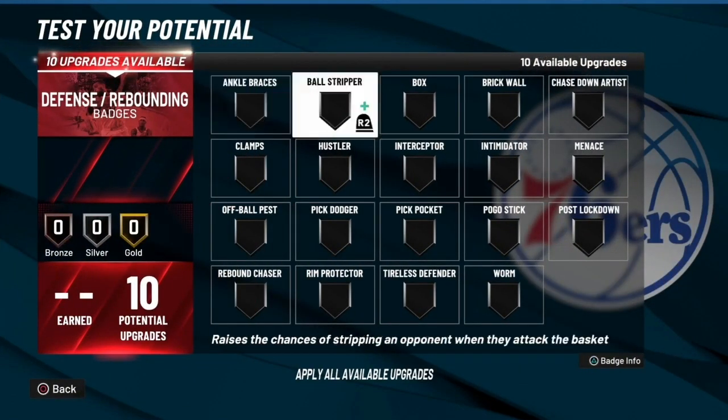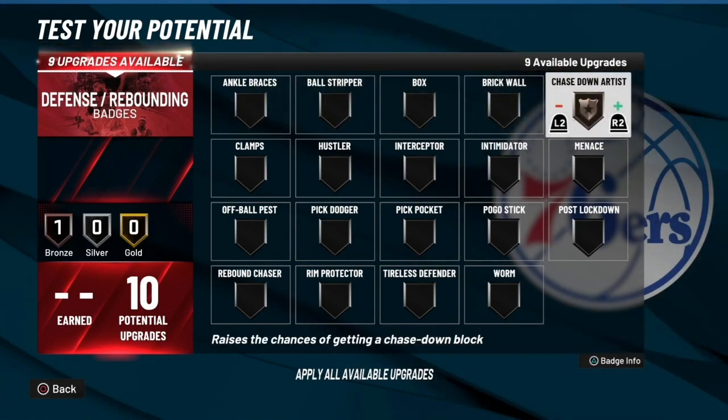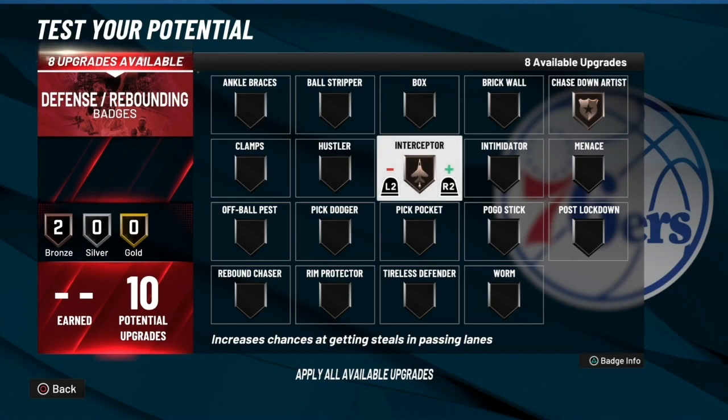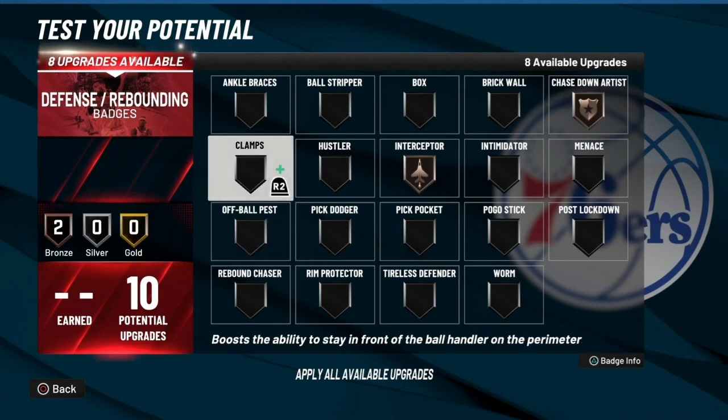Defense — I know y'all are wondering. No matter what build you got, chase down artist should be bronze. Same thing with interceptor. The reason for chase down artist is it gives you the chase down block animation regardless of your block rating — you'll still get a good contest and force a missed shot. You may not block it, but you'll go for the animation. Interceptor makes you do the steal animation — you may not get the steal but you'll probably knock the ball away or force someone out of bounds.